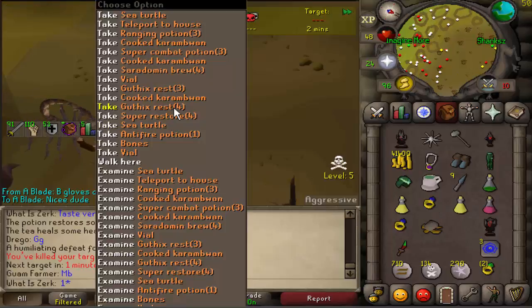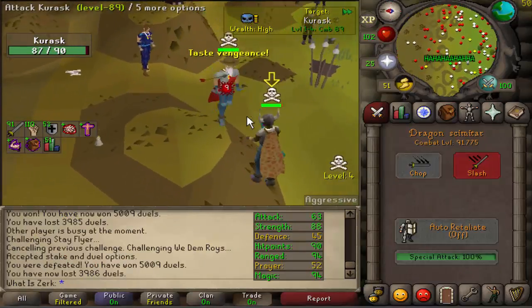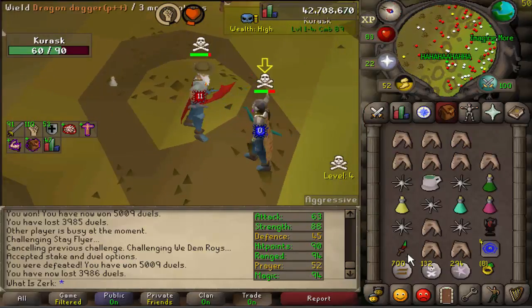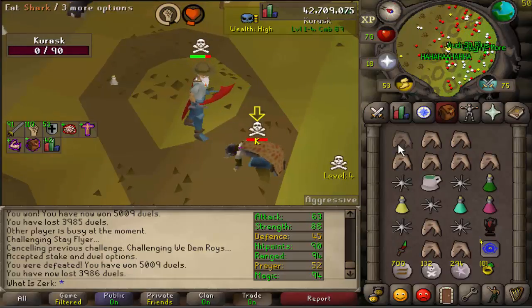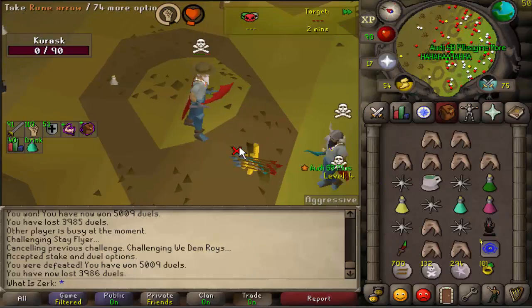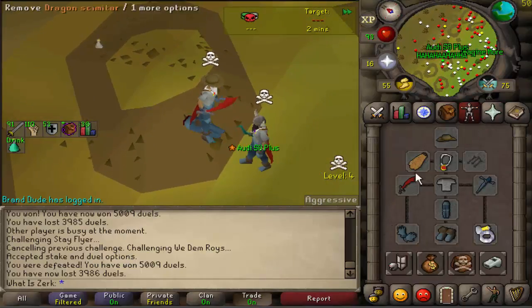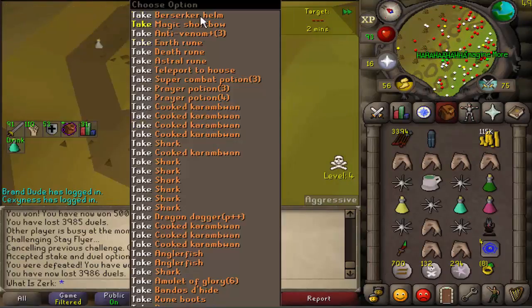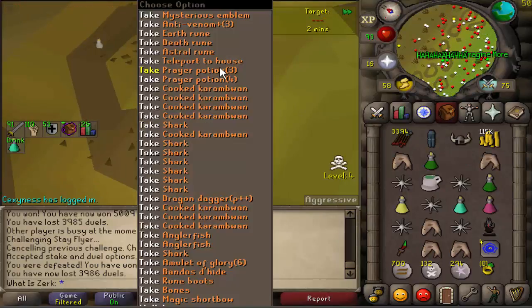Good luck to Karask - this guy's got 63 attack and 88 strength, so obviously doing MSB to DDS. We've got DDS as well, so let's see if we can get the better hit. Going for it - 34-35! A 405 XP drop - he comes in with the K there, that guy is sorted. Good fight man - 3k rune arrows, that's a free 400k, I'll take that. 115k cash as well.